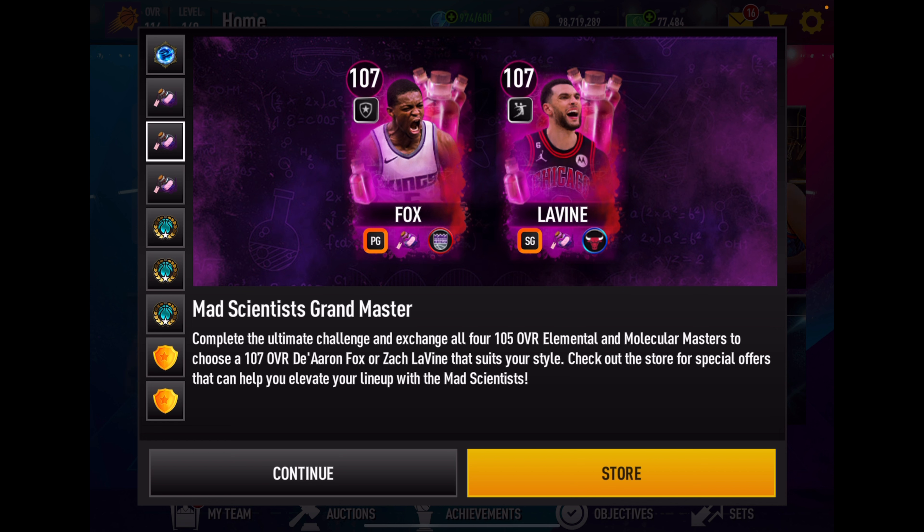Brandon Ingram has really good outside shooting stats and good inside scoring stats, but not a lot of anything else. If you're interested in this card — I won't be using him — he's a 102 without a boost, but this card will be able to shoot from the small forward position for you.